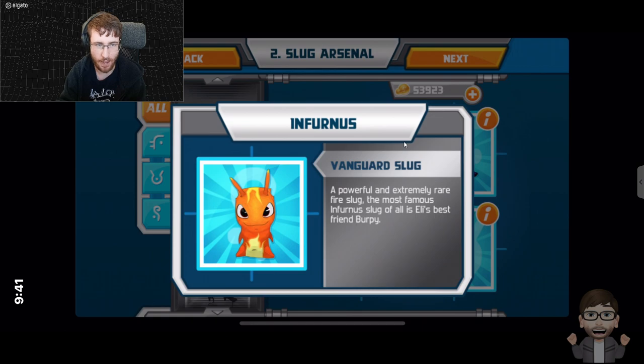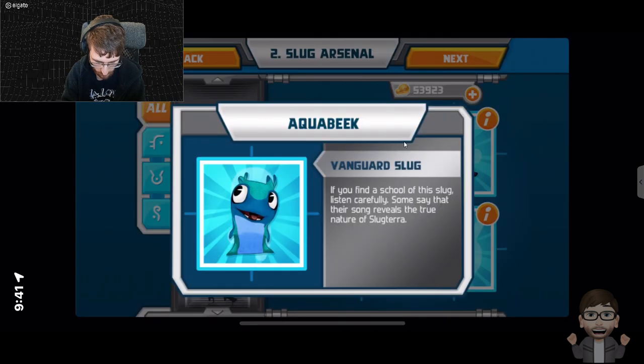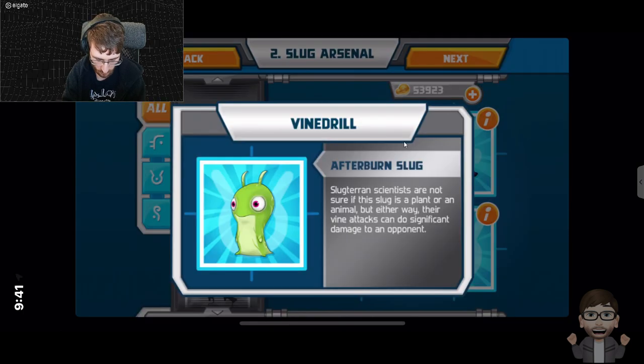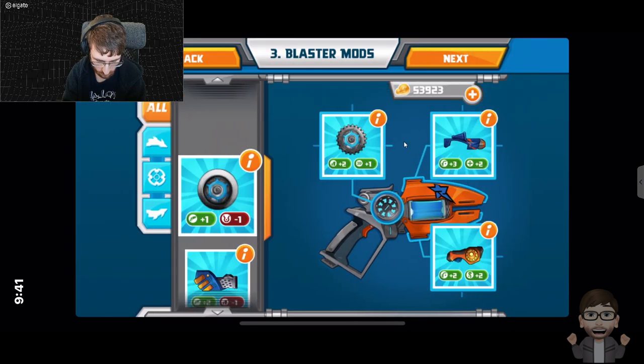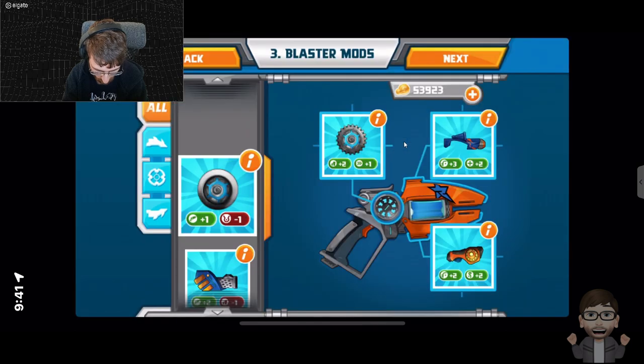That's Infernus — it's a Vanguard Slug. Fletchlingus is a Backdrift Slug. Aqual Beak is a Vanguard Slug as well. Vine Drill is an Afterburn Slug. And then there's Blaster Components. Plus 2 increases Slug Damage, Dodge Speed, Jump Speed, Attack Speed.